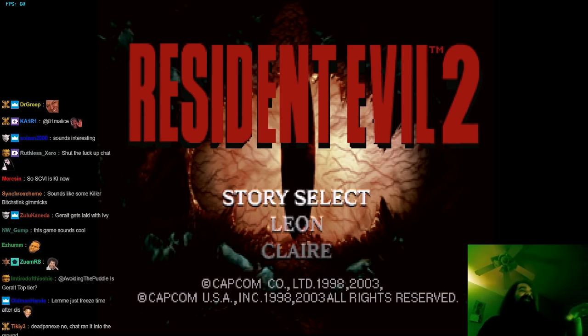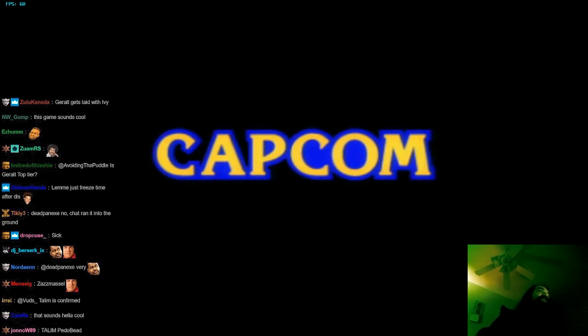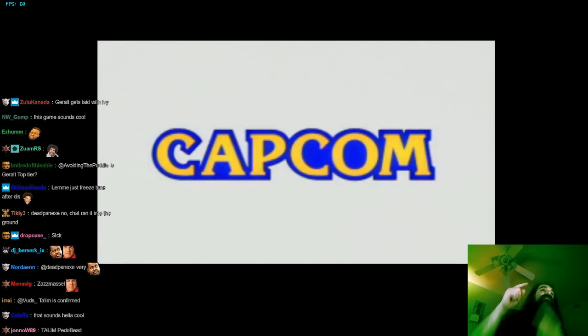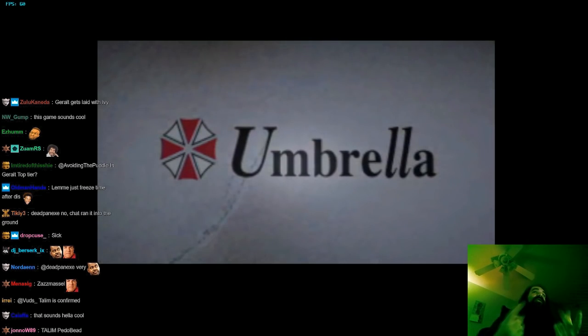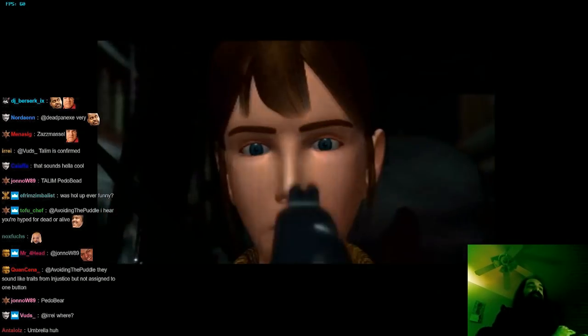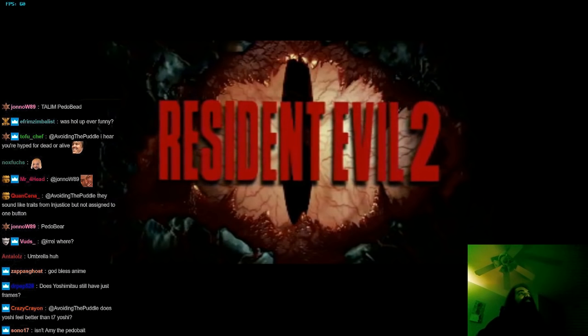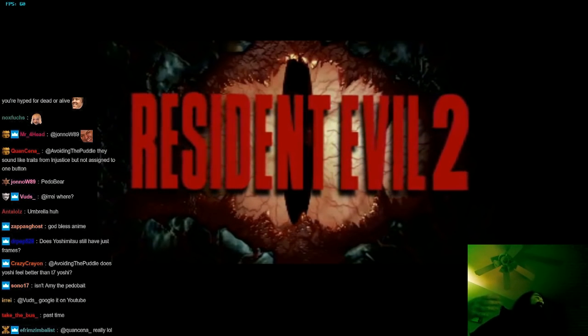When you look at the surface of the game, it seems moderately simple, right? No EX moves, you have a meter but you can only do two things with it — Soul Charge or Super. But that's not the case. It's just the overall umbrella rule. Each individual character may break that rule in one way or another. So it's a very interesting and unique development direction.